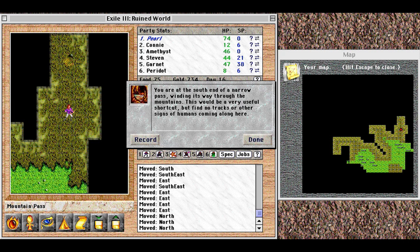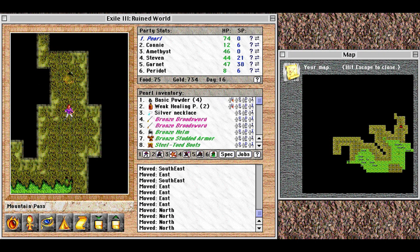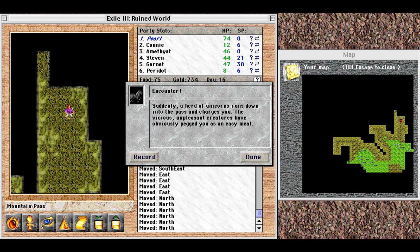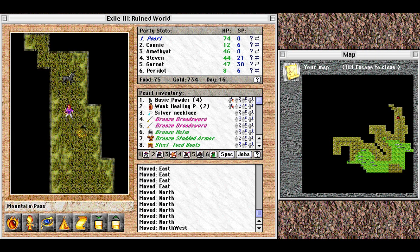You are at the south end of a narrow pass winding through the mountains — a very useful shortcut, but you find no tracks or signs of humans. Suddenly, a herd of unicorns runs down into the pass and charges you. The vicious, unpleasant creatures have obviously pegged you as an easy meal. So yes, unicorns are not quite the magical creatures of legend in Exile — they are more like annoying horse-sized pests.